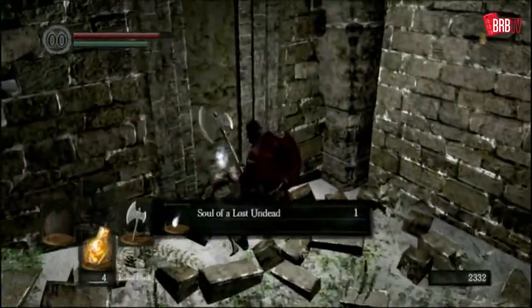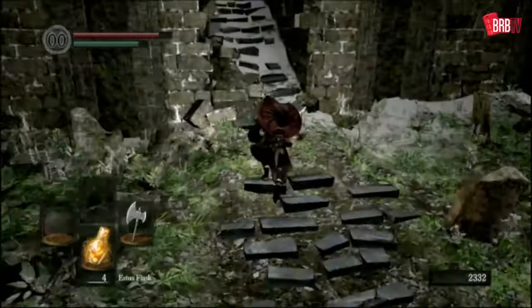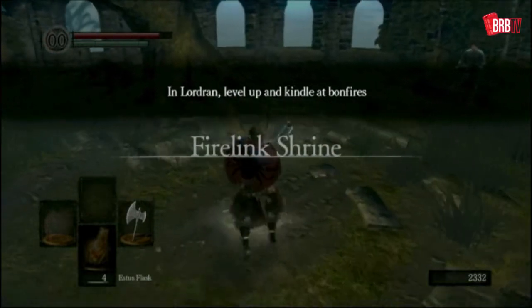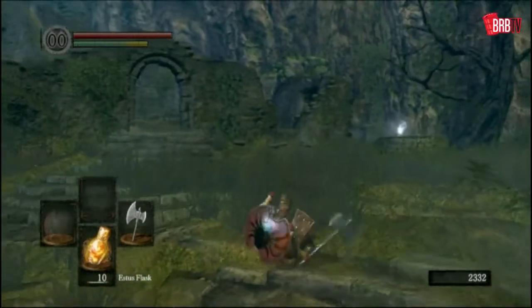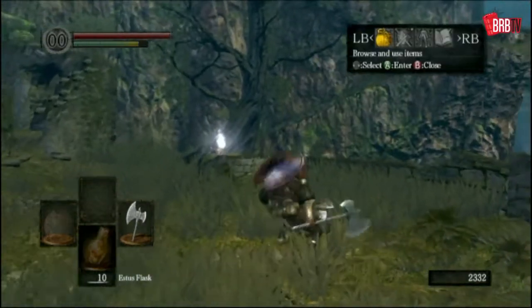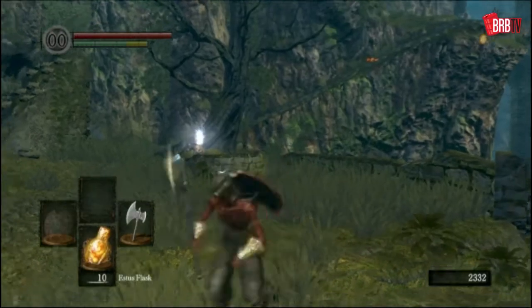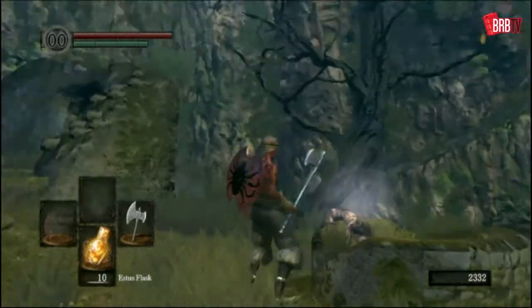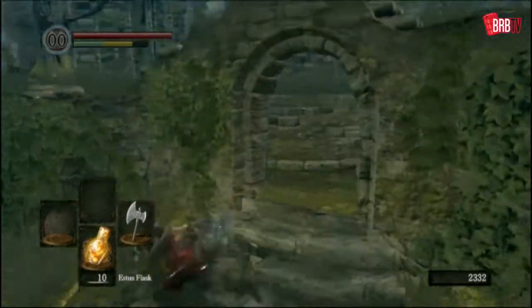Roll around here and grab this little thing — it's almost worthless, worth about 200 souls I think, but I like to grab it anyway. And then we can go ahead and get out of here. Here we are back at Firelink Shrine and we've got some stuff to do. Not the least of which is making sure we've got a fast roll, because that is horrible — it means we're over 25% equipment load. If we get rid of that... there we go, got a fast roll back. That's what I'm looking for.